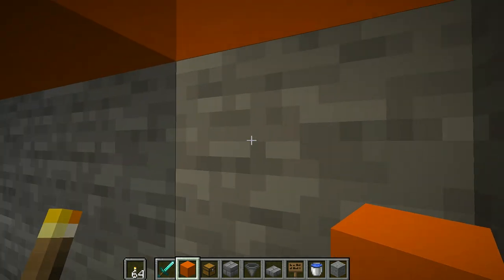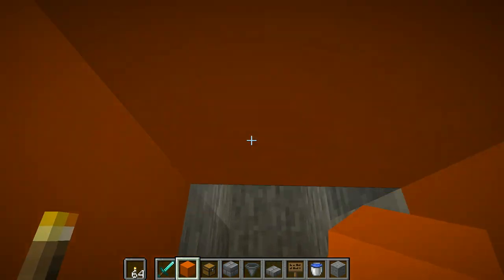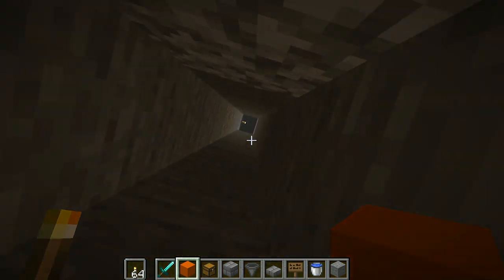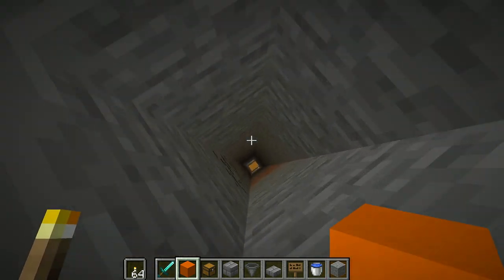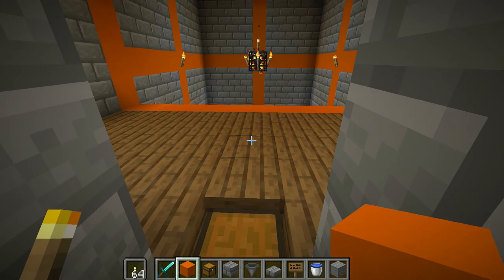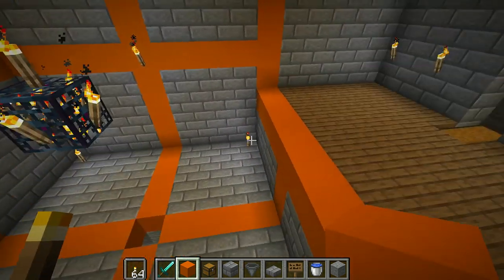We can now literally trace the path where these skellies are going to go. They're going to drop into some water, go in here, zoom all the way up, go along here, and drop down taking a huge amount of fall damage — pow! — and you're going to one-shot them. It's going to be fantastic. Water canals are next.